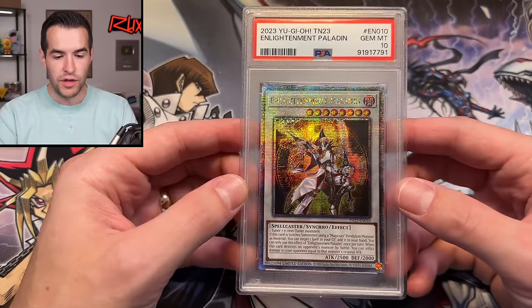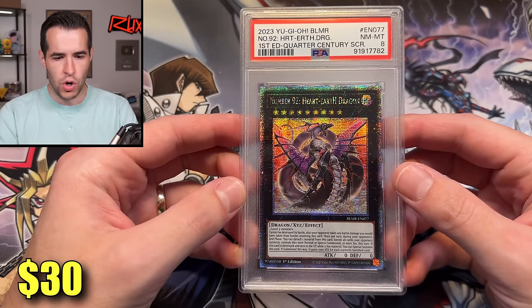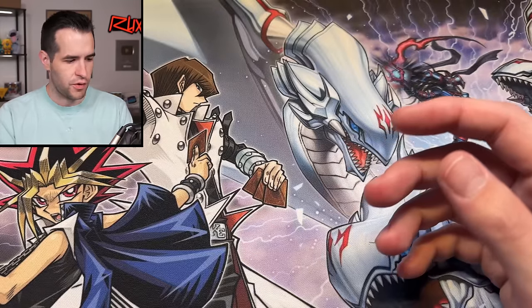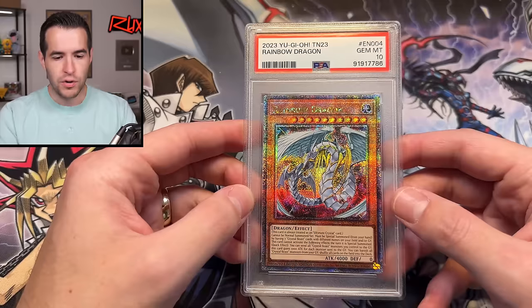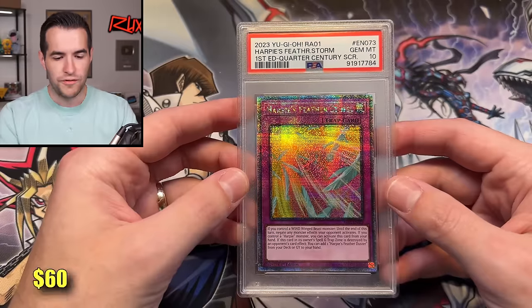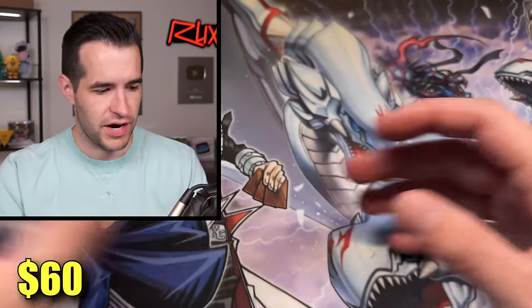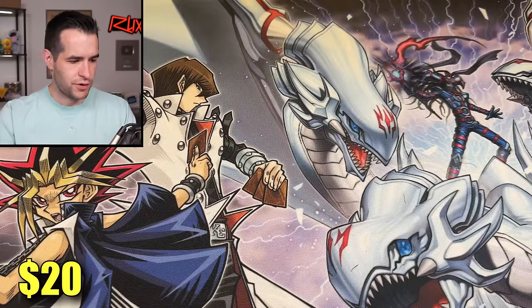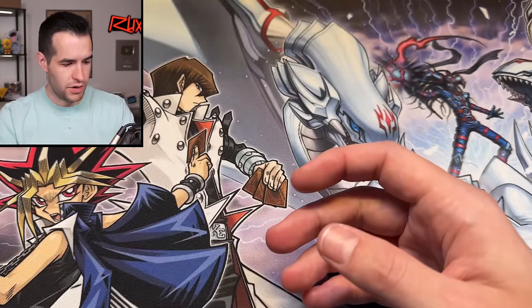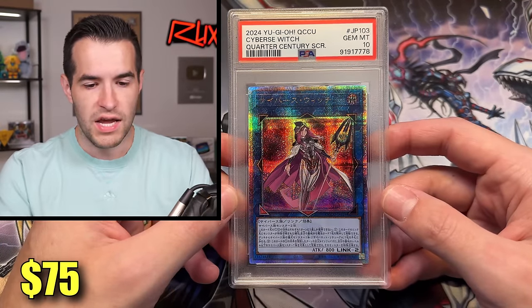We've got some Mega 10 2023 — that's a PSA 10. We've had some of these on our website before. We have a PSA 9 Quarter Century Secret Rare Wind the Wind Channeler. A Number 92 Heart Earth Dragon from Battles of Legend Monstrous Revenge. Dark Magician from Battles of Chaos. Rainbow Dragon from the 10, also good to see PSA 10s. Harpy's Featherstorm from Rarity Collection 1, Quarter Century. Alpha the Master of Beasts from Rarity 1. Abyss Dragon PSA 10. Utopia PSA 10 from the 10. A Salaman Great Blaze Dragon — that's a 9, unfortunately. World Savage from Rarity 1 — that's pretty brutal. Win the Wind Channeler again, PSA 10, very nice. And a Cyber Switch — this is a Japanese card. Pretty nice variety to start off.